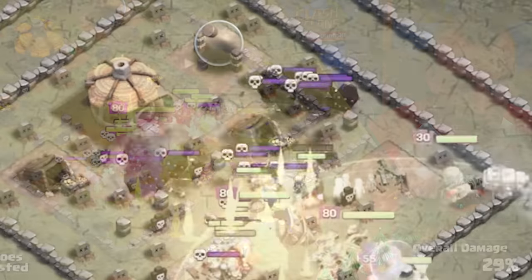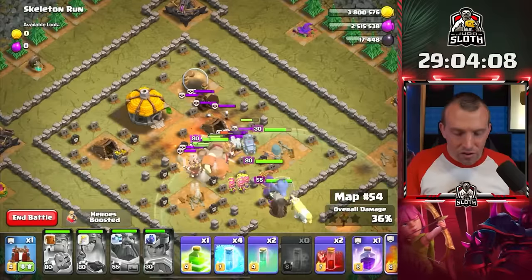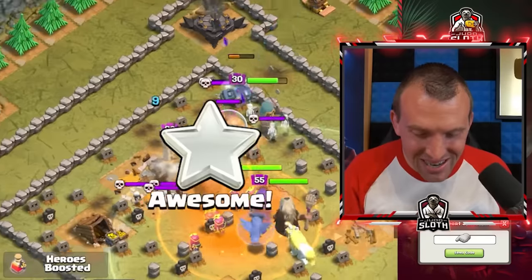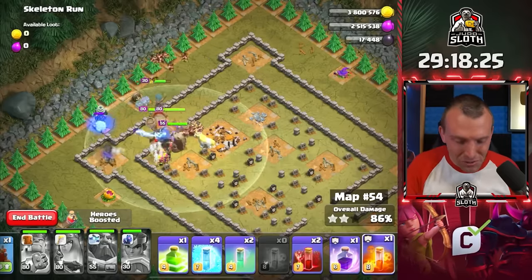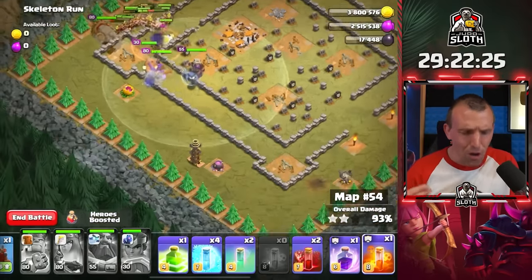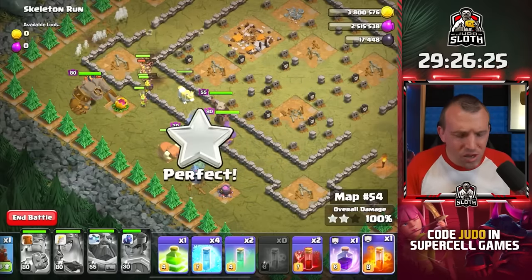All of these skeletons — King's ability, Queen's ability, and the Grand Warden's ability. Let's use the poison spell now that the Grand Warden's ability has worn off. We've still got a bunch of maps to do and they are trolling us. I'm pretty sure I remember a lot of freeze traps in one of these as well.